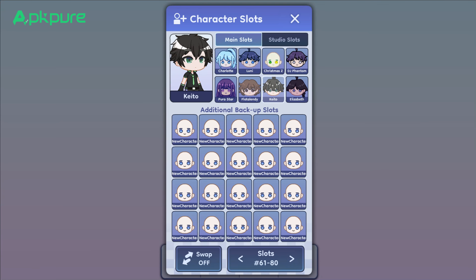This update adds over 900 new assets, including new clothing, hairstyles, accessories, backgrounds, and other various elements, allowing for more diverse and personalized character creation.